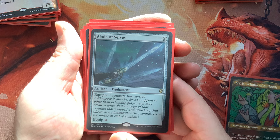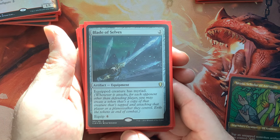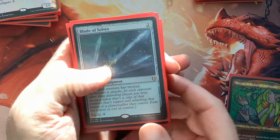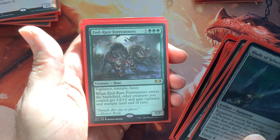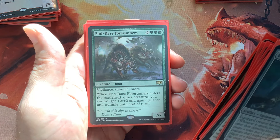Why not have a Blade of Selves? If we're going to have all these really nasty creatures, put it on an Avenger of Zendikar or a Rhonas Forerunner — we'll have all those triggers go off. It'll be wonderful.